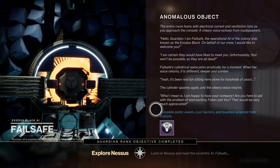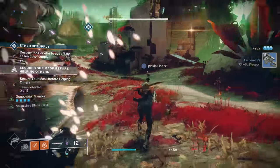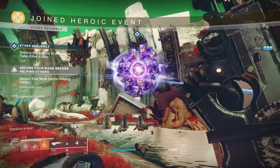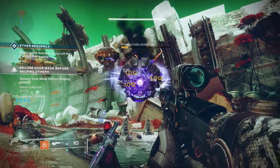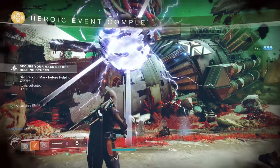I went to Nessus because my Guardian Rank objective told me to, met with Failsafe, and completed a public event that happened to be there — I made it heroic because I knew how. Veteran players often complain that noobs mess up heroic events, but it's not really their fault. The game doesn't say a single thing about heroic events, so how are new players supposed to know?